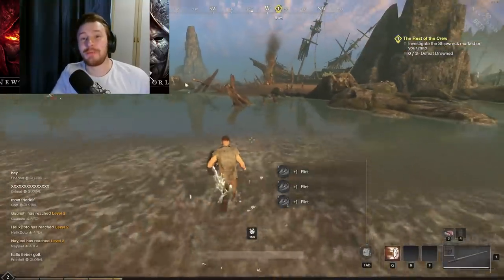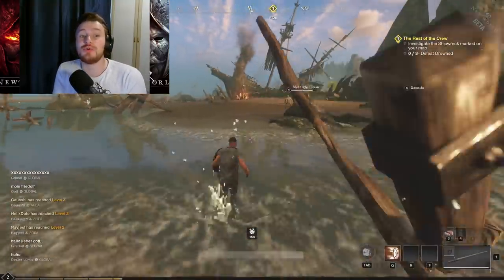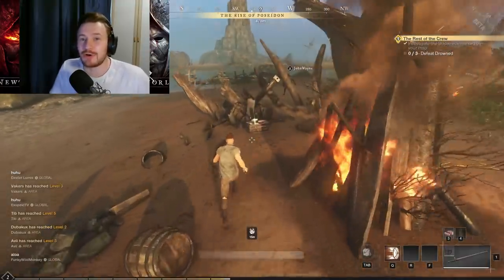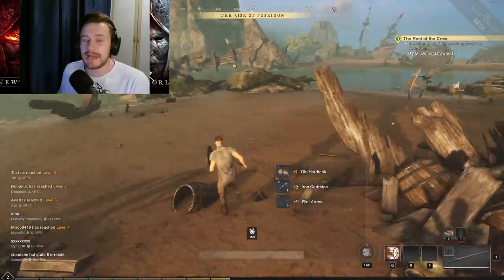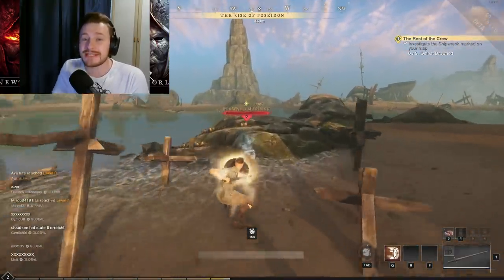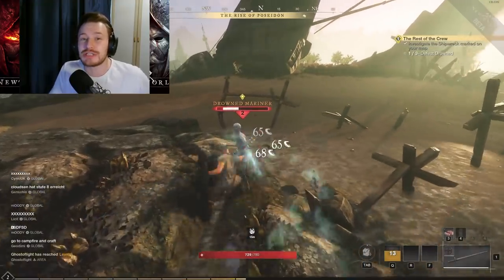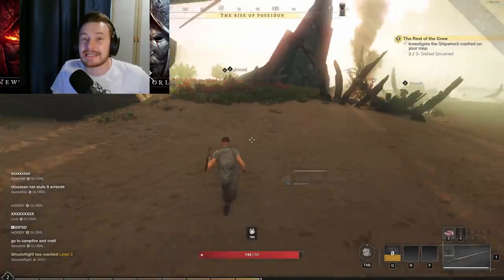Hello everybody and welcome back to the channel. Today I'm going to be bringing you a video on New World early game main quest essentials — all of the items and gathering materials you're going to need in order to complete all of the main story quests, all the way up to Amrine Temple. So when you get to around level 24-25 and hit that first expedition-based quest, I'm going to cover all of the early game stage of leveling and go over everything you'll need to gather along the way to do these quests smoothly and successfully.